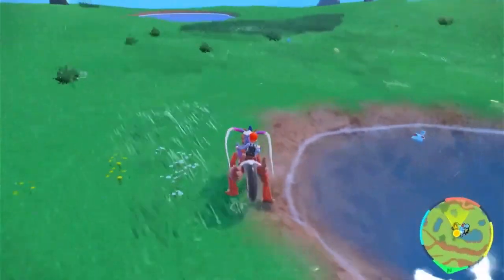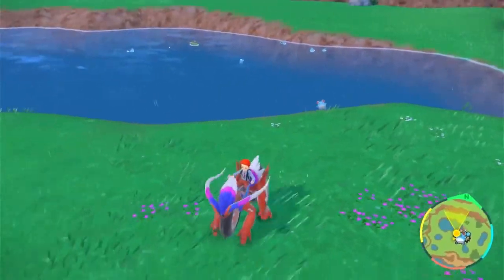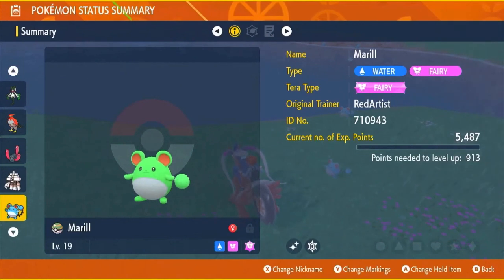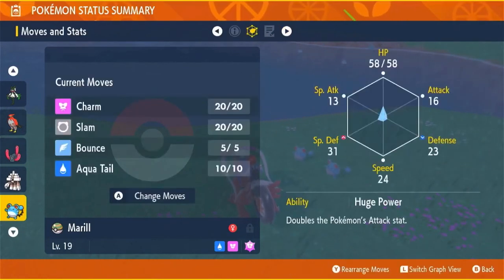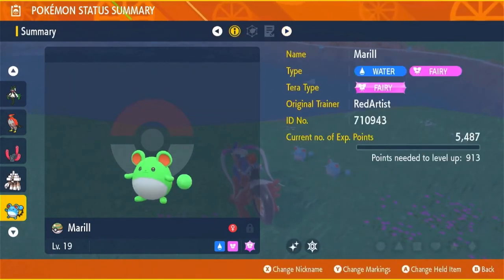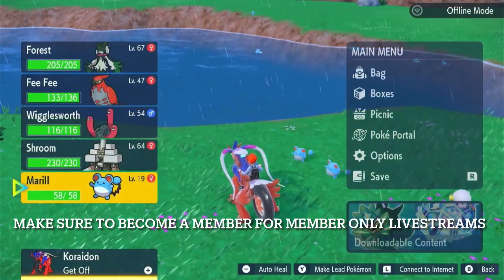That was quick — well, compared to other shinies I've had. I'm checking there weren't any others. I want to check the summary of my Marill. This Pokémon is pretty gentle by nature — love that. It was level 19 at the time. Ability: Huge Power — doubles the Pokémon's attack stat. Doubles it! My Marill is a beast. Well, there we go — we got our first shiny of the night!